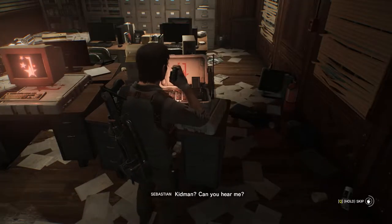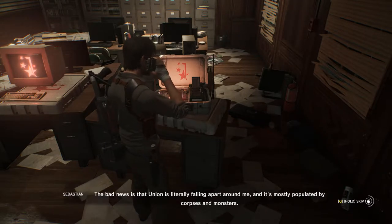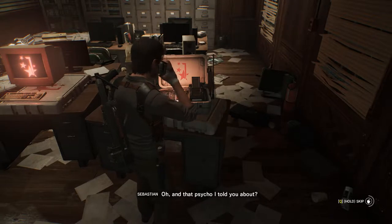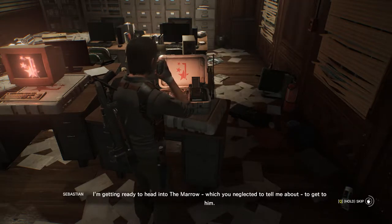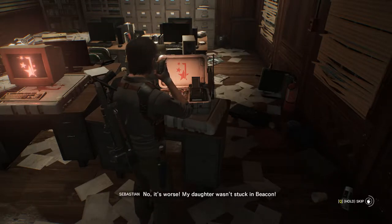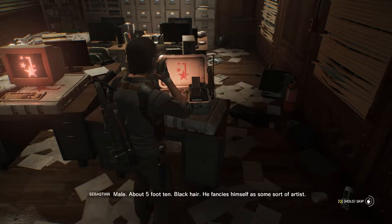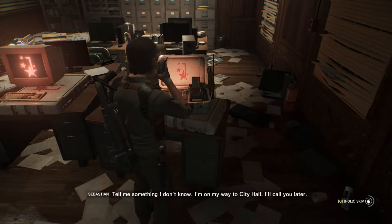She'll let Kidman know what's going on. Kidman, can you hear me? Loud and clear. What have you got for me? The good news is that I located O'Neal and he was able to get me on the trail to find Lily. That's great. The bad news is that Union is literally falling apart around me, and it's mostly populated by corpses and monsters. And that psycho I told you about, the one with the powers he shouldn't have, he's got Lily. I'm getting ready to head into the Marrow, which you neglected to tell me about, to get to him. I'm sorry we didn't have time for our briefing before sending you in, but we didn't think it would be this bad. It's just as bad as Beacon in here. No, it's worse. My daughter wasn't stuck in Beacon. Okay, calm down. Maybe I can help you out. Can you give me any information on this person? Male, about 5 foot 10, black hair, he fancies himself as some sort of artist. That's not much to go on. Tell me something I don't know. I'm on my way to City Hall. I'll call you later.